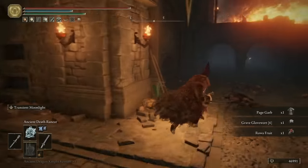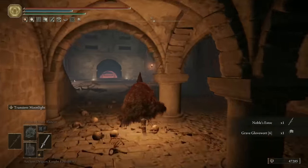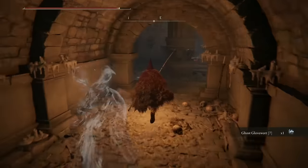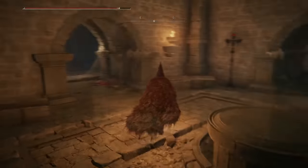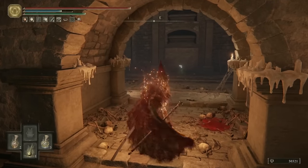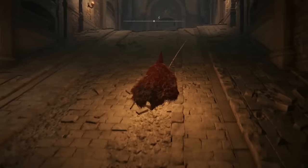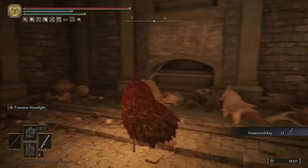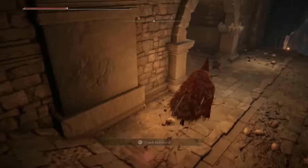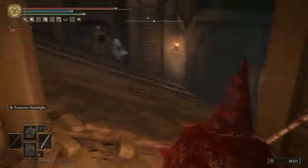Once you've made that detour and grabbed the Ringed Finger weapon, come back into this room and clear out all the enemies if you haven't already. There's some more Glovewort that you can grab, and then up above will be one of the fire-breathing imp statues. Smack it to make it go down, and then as you're coming out into this next area, be very careful when you poke your head out because a chariot will fly past. You can then turn right and go up to the top of this corridor and grab yourself a Stone Sword Key. If you time it well, you can run back into the room you were just in without getting walloped. Now start making your way down this corridor, timing each little sprint with the movements of the chariot as you did the first time.